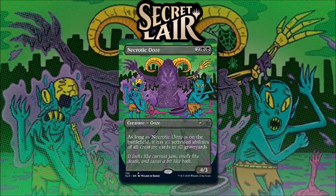Necrotic Ooze for 2 and 2 black is a 4/3 ooze. And as long as it is on the battlefield, it has all activated abilities of all creature cards in all graveyards. That's a really fun effect with the right type of activated abilities in your graveyard. This can be very cool — I've never really seen anyone pull it off, but for 4 mana, it will find a home in a lot of decks.